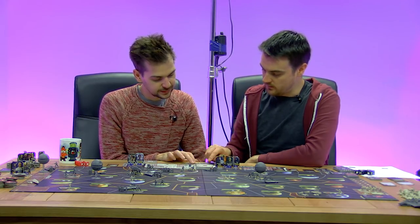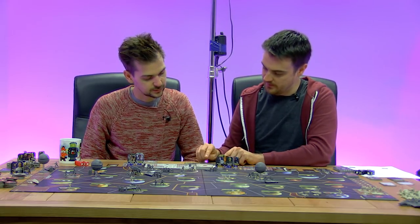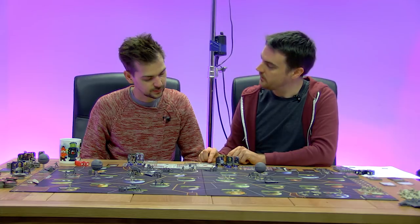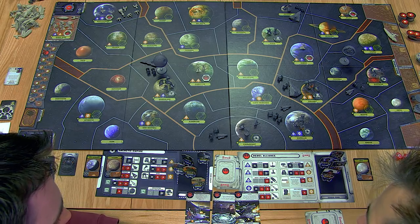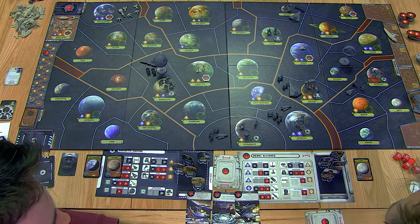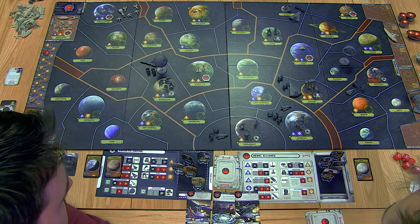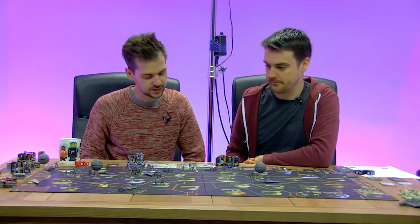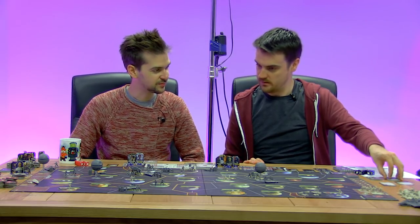You can only get one objective per phase. 'Cut supply lines' and 'defend the people' both happen at the same time, so we can't do them both at once. If we can get this one this turn, then aim for cut supply lines next turn, hopefully sabotaging every turn and building up enough. Then get a fleet together and try to destroy a Star Destroyer.